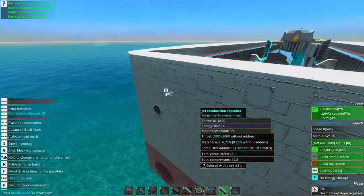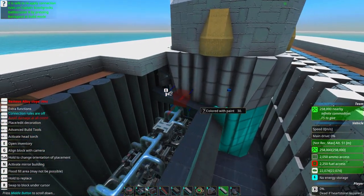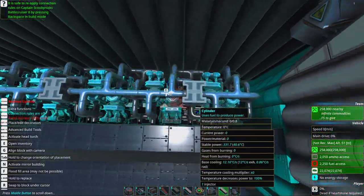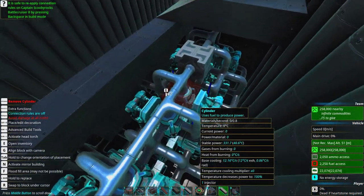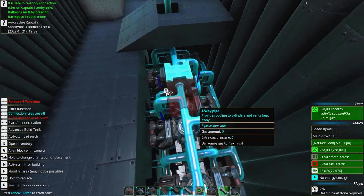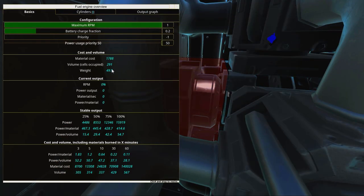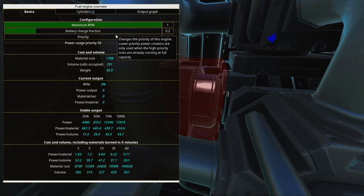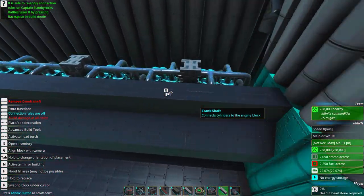While these jet engines are efficient and can produce a lot of thrust, if they get damaged they are out of the game, so we need an auxiliary engine. Inside we have an injector engine - I called it a dual double flower or something. It's really nice and very efficient in terms of space. It costs 1,788 materials and produces quite a lot of power output.